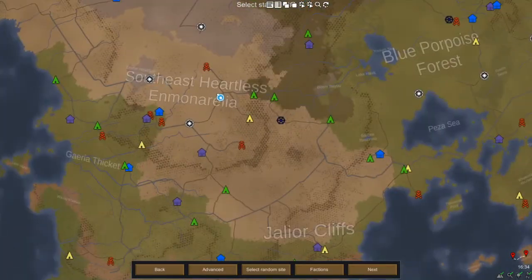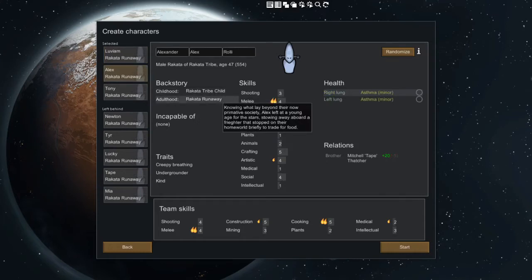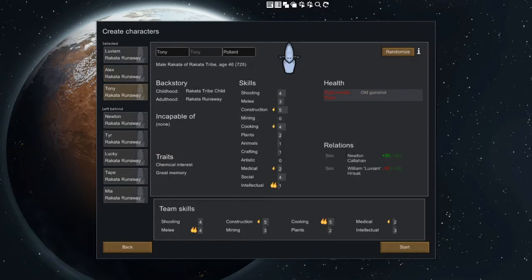Alright, let's spawn in. Random spot. Look at him. So these ones do actually have different backstories. However, they don't have special names — they're called things like Tony and Alex. We'll just spawn in with these guys.